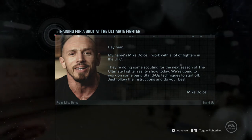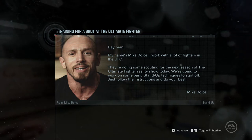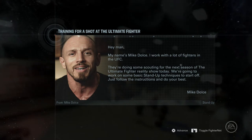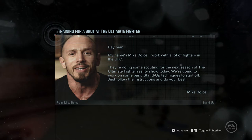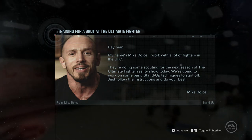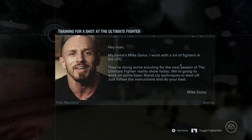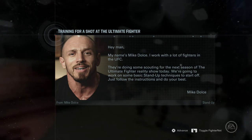This is the start of the career mode — I've just literally started it right now and this guy sent me a message. Mike Dolce — he's a former fighter I believe. I've got a bit of knowledge in UFC, I watch it quite a bit, so I do know who these guys are. He's a nutritionist I think for fighters in the UFC and also a coach. He's sent me this message saying they're doing some scouting for the next season of The Ultimate Fighter, the reality show.